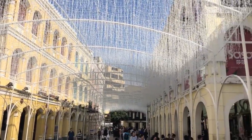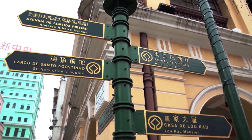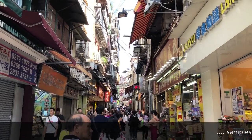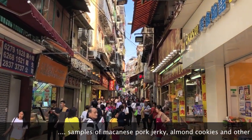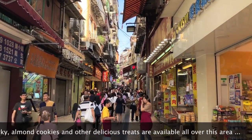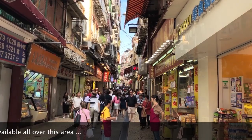And from here, you can find your way to the classical and iconic Ruins of St. Paul. On your way there, you'll see plenty of shops and restaurants offering you many samples of the many products available in Macau, so you can try them before you buy them.